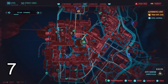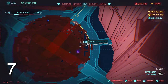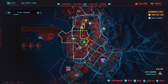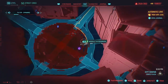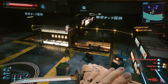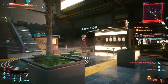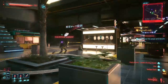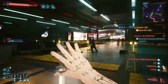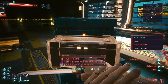Another assault event is home to shard number 7 at the city center. Come to this location on the map and defeat all the enemies. Then take the shard inside this box right here.